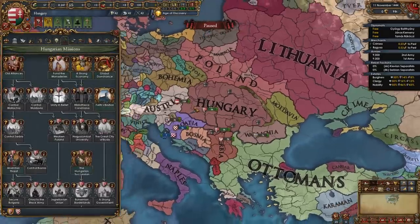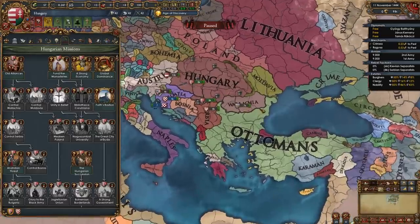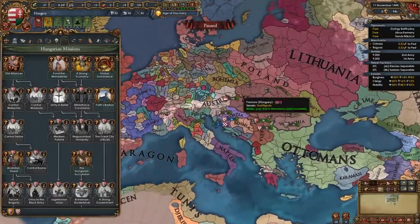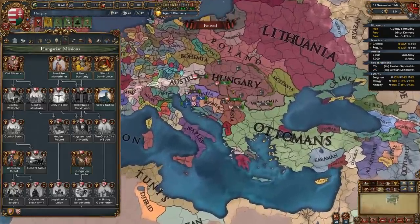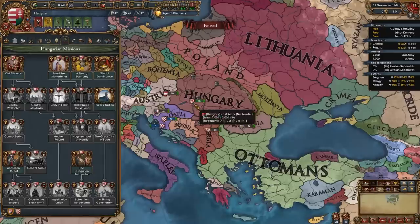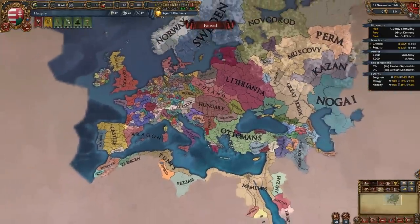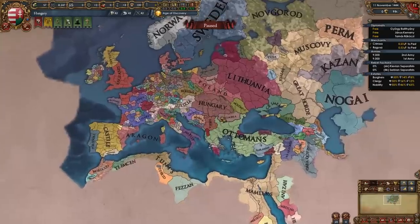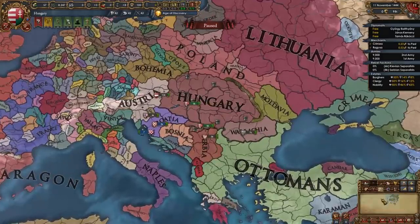Hungary's great mission tree will enable us to PU nations such as Bohemia, Poland, Austria, and conquer the entirety of the Balkans, push further into the Alemans, and maybe gain additional PUs like Burgundy, Castile, Aragon, Naples, or even Muscovy. With Hungary's starting position, great national ideas, and this awesome mission tree, you will dominate the entire eastern portion of Europe in about 50 years before going on to dominate even more of the world. So sit back, relax, and learn what you need to do as Hungary.